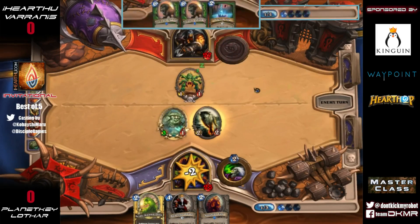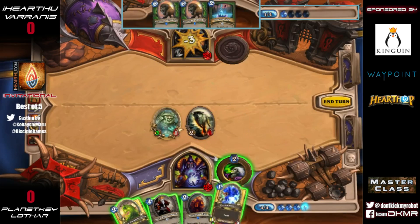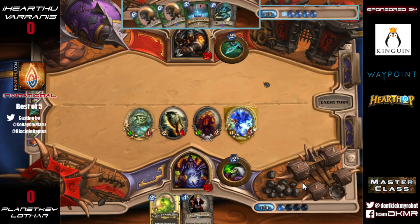This is a really bad draw from Varanus — he can't even play the Freezing Trap because he doesn't want to give it back to the Zoo. That's just a great way to counter his Savannah Highmane, which is the only way he can get back into this. He just has to play Web Spinner, hero power on turn four. That is an excruciatingly weak play here from Varanus.